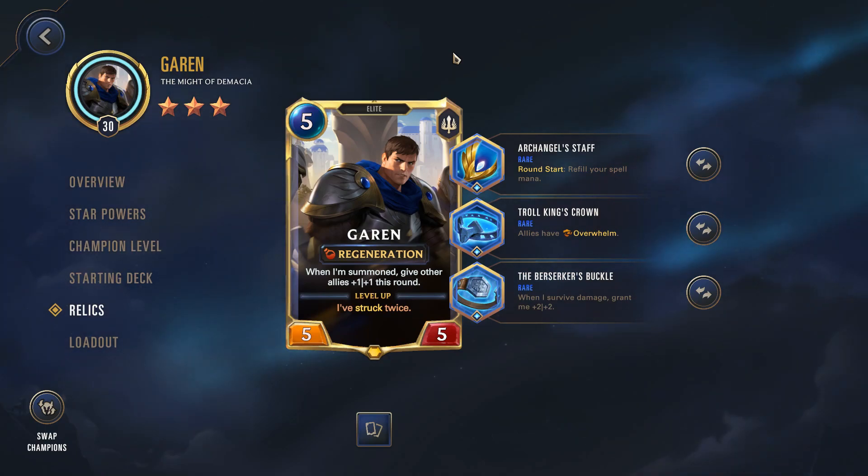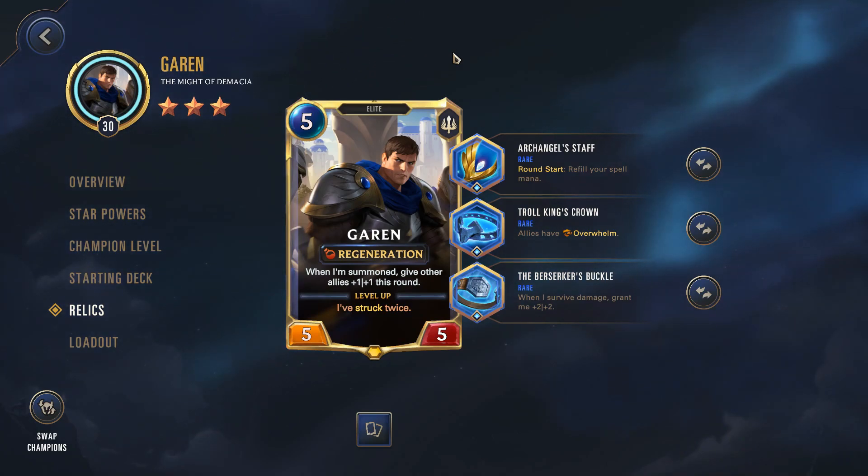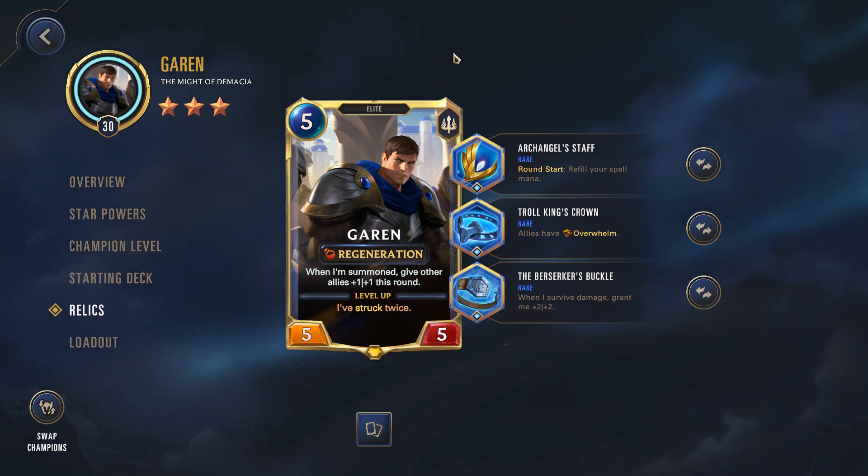Let's start with the first champion — it is Garen. Now Garen, as I mentioned, is probably one of my favorite champions here in POC and his relics definitely do him justice. This is the same build that I went with before: Archangel Staff, Choking Scrawn, and Berserker's Buckle. For those of you who've seen it before, feel free to skip ahead — a timestamp should be on your screen.